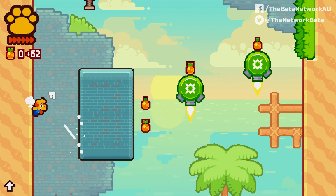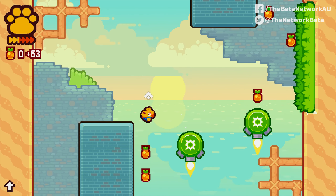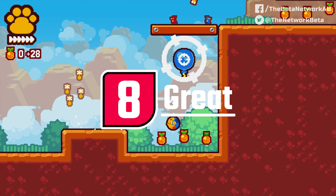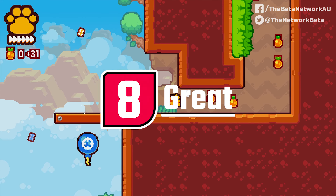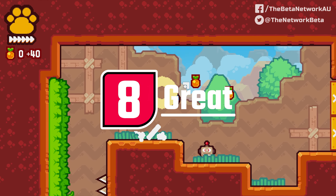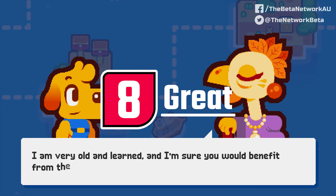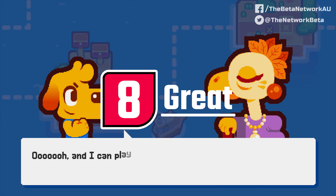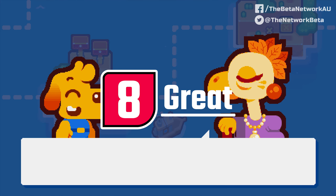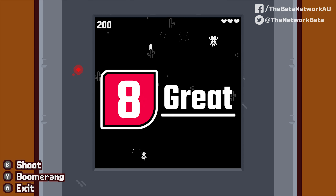So, should you play GrappleDog? Well, considering the extremely low cost of entry and the amount of quality content this game has, then for sure — this title has all the platforming goodness you could ask for in a 2D side-scroller, and the grappling hook gameplay will no doubt sink its teeth into you, pun intended. The jump mechanic can be a little finicky at times, and a few of the presentation elements can definitely become grating after a while, but as a whole, GrappleDog is still a ton of fun to play. Any platforming fan, new or old, will find a lot to like here.